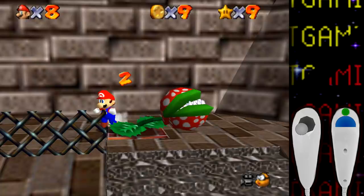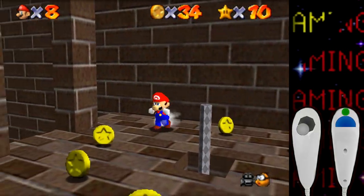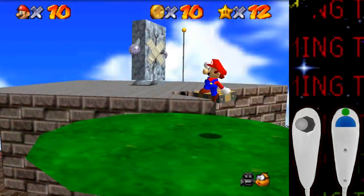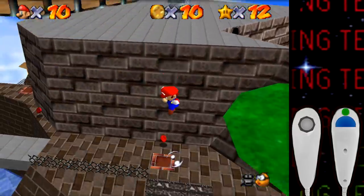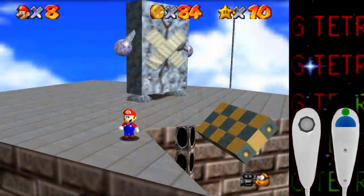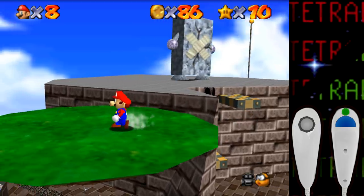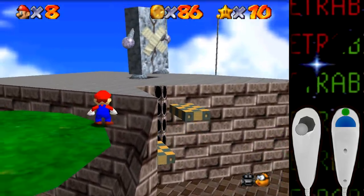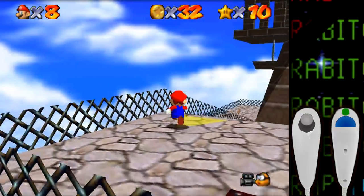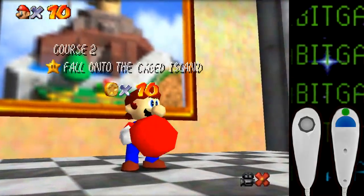Since we can't get that star, we also can't get the second stage of this course which replaces the Whomp King with the tower — another star we can't get. And since we can't get that star, Hoot the owl doesn't appear either, meaning we have to get the cage star owlless. It was even more difficult without being able to move the camera properly. The red coins were alright but tricky due to the camera — I think I've found something to complain about in each of my Mario 64 challenge videos.